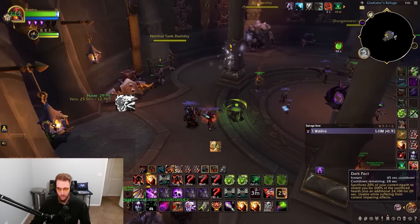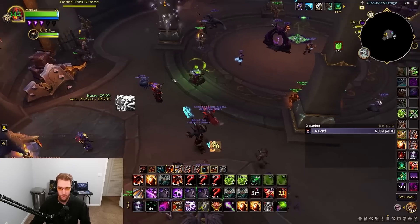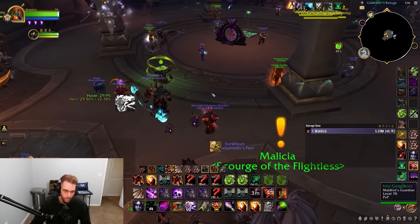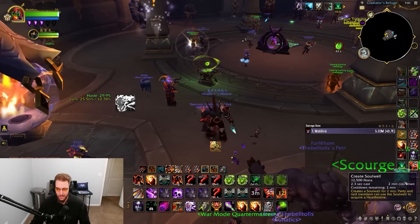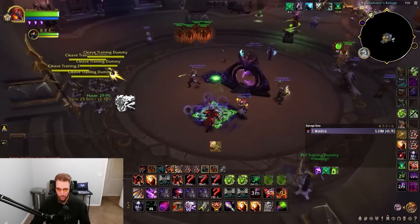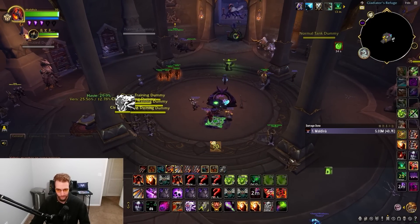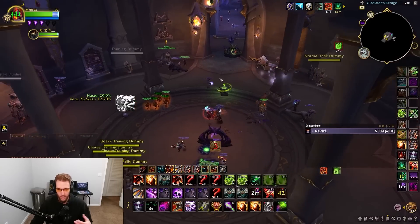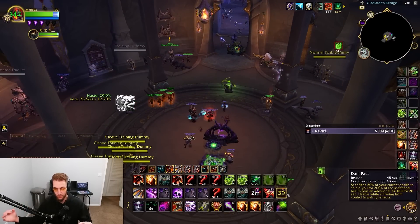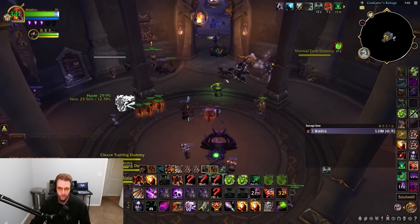Once Dark Pact is available again, go through the same rotation. When Gateway is gone and Unending Resolve or Healthstone are needed, there's an awkward gap when Dark Pact has 25 seconds and port has 12 — this is when you drop crowd controls, stuns, fears, and Coils, kite as much as possible. Once port comes back you can escape but may still lack Dark Pact. Typically run Healthstone first to set health high, then Dark Pact for the bigger shield absorption.